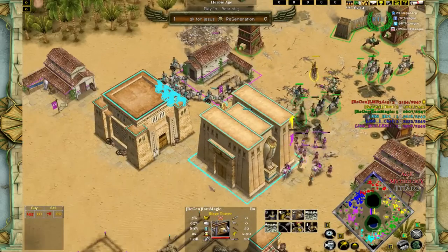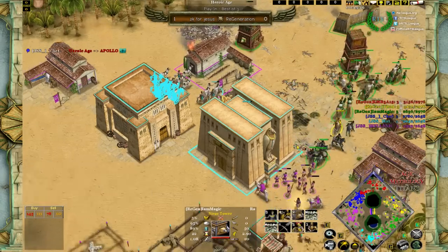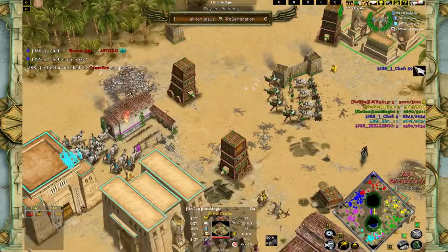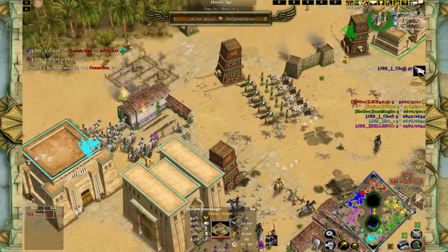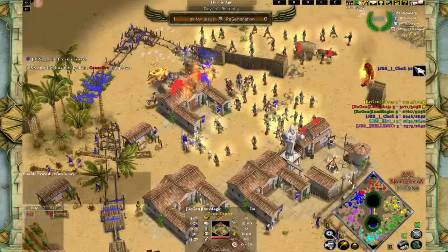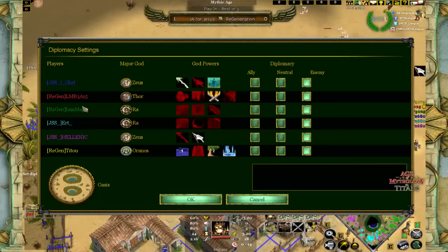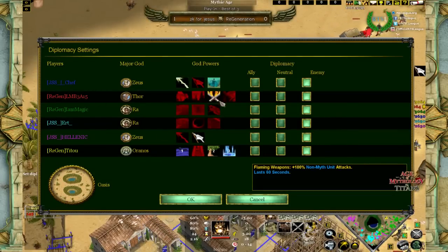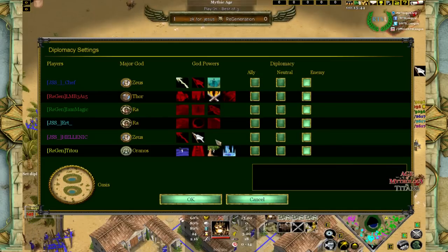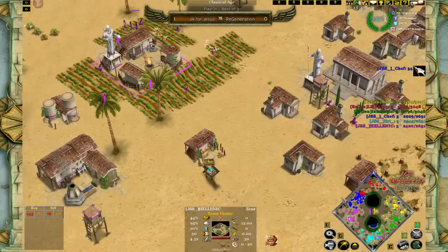The right side is actually going into Magic's favor — he now has three TCs and is fighting against a three-TC Earth together with Hellenic, essentially holding off two players at once, thanks largely to mercenaries. Chef has cast Ceasefire, probably because of the Ragnarok on the left. He could have waited for Flaming Weapons, but probably felt he couldn't deal enough damage otherwise. Hellenic is still at Classical age — let's check his TCs — 50% into Apollo, so he's preparing to advance.